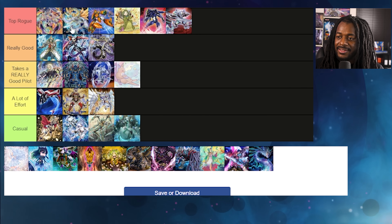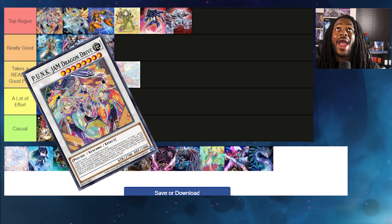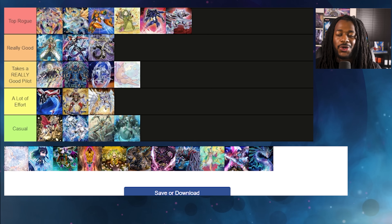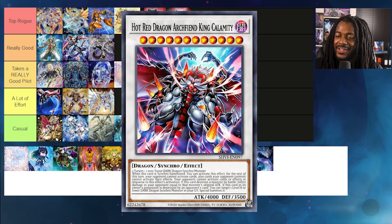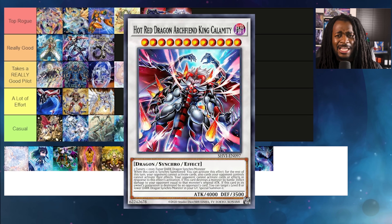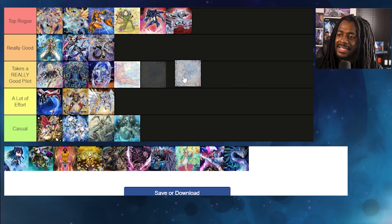Punks — oh my god. Not as an engine, as a deck. This is almost like it shouldn't even be here. Punk Jam Dragon allows you to search Ghost Ogre — what are we doing? And then of course there's Hot Red Dragon Archfiend Calamity that prevents anybody from playing Yu-Gi-Oh, which is really good against the meta right now.